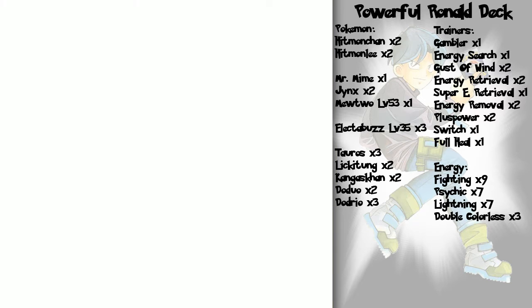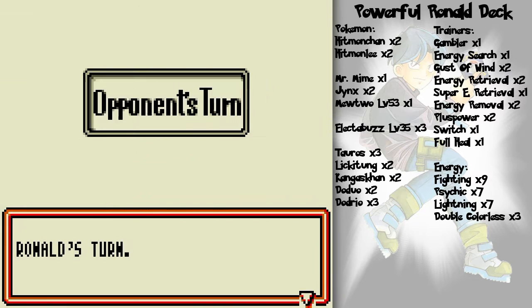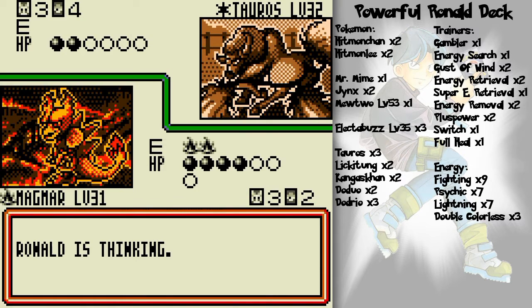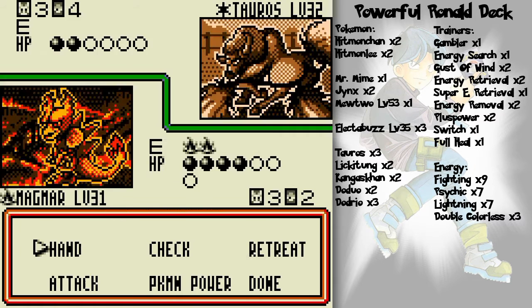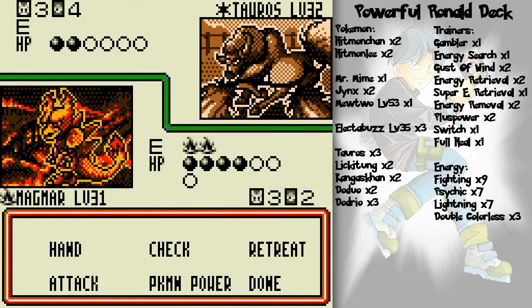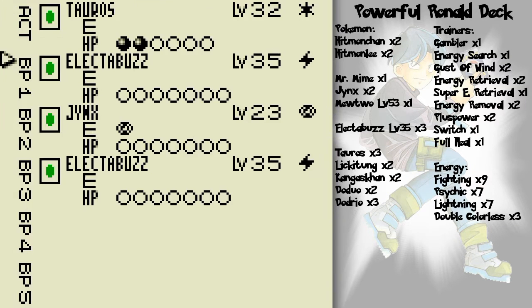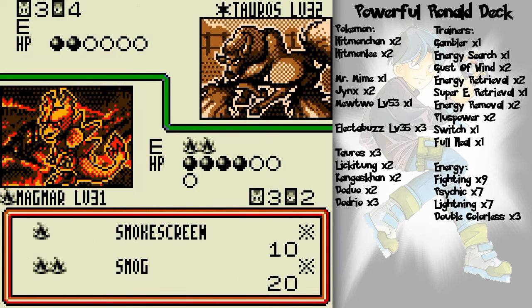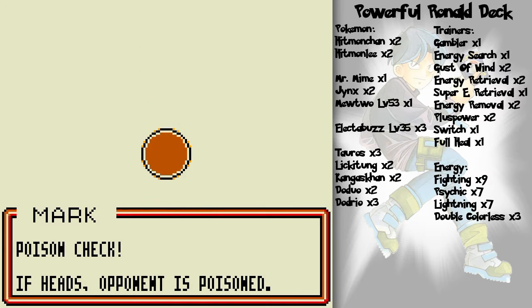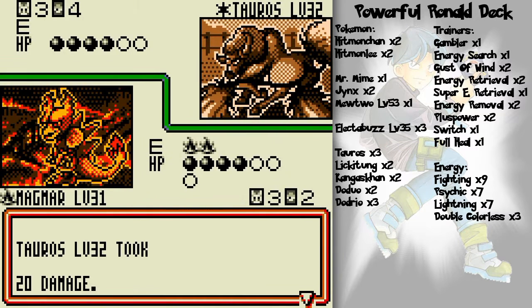Things have been looking up thanks to that initial Magmar — that one fire energy was all I needed to keep things stalled. He's got nothing. I've got Energy Removal on Jynx.